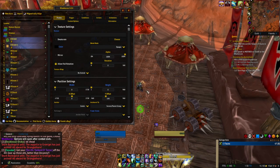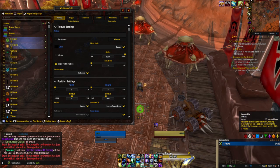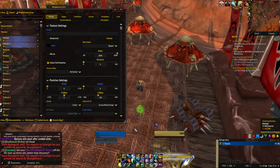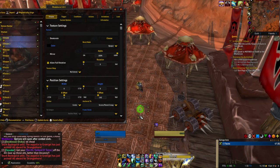I do this a lot — I'll make my WeakAura the color of the spell. Sometimes I try to make it look like the spell. You can use the actual spell buttons if you'd like — if that's easier for you.